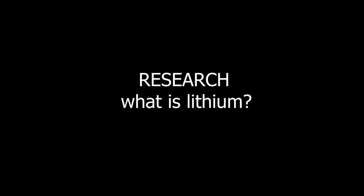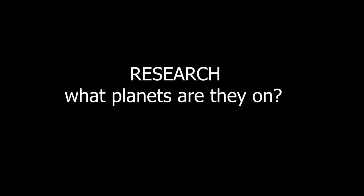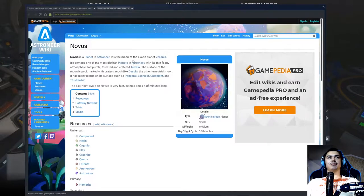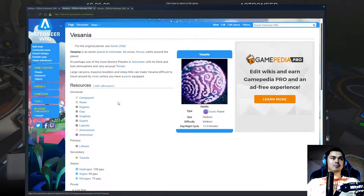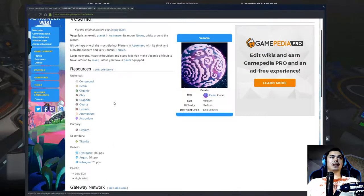So we need to look up lithium. First of all, we're gonna see where lithium comes from. It's a natural resource and the tier is small, so that's nice - it means we can actually carry it in our backpack, which is really good. So we have two planets to choose from: we have Visania and we have Novus. Novus is basically the moon. We need to find out which one has lithium. This planet has high sun and high wind, and this planet has low sun and high wind.